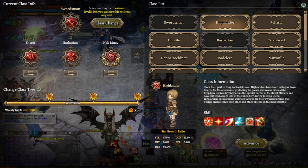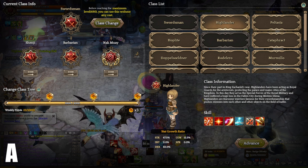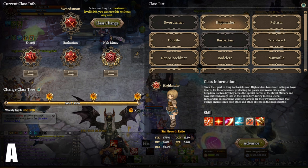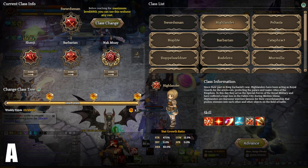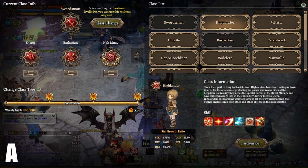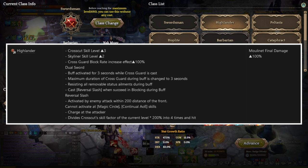Starting with the first one, we have Highlander at A tier. Highlander is a versatile class that specializes in burst attacks that can be played offensively and defensively. Even though this class can use all types of weapons, Highlander must use a two-handed sword or a dual setup of one-handed weapons and the dagger's 4x4 effects. Highlander Vibora level 1 provides an improvement to the Cost Cut and Skyliner skills, as well as increases the block effect for the Cost Guard skill and applies a buff that activates for 3 seconds while casting Cost Guard. This buff allows players to resist all removable status ailments and cast a Reversal Slash when successfully blocking an attack during the buff.